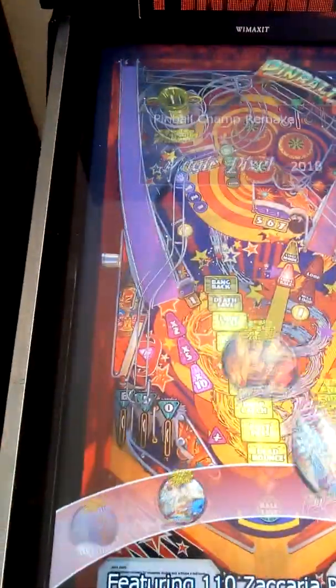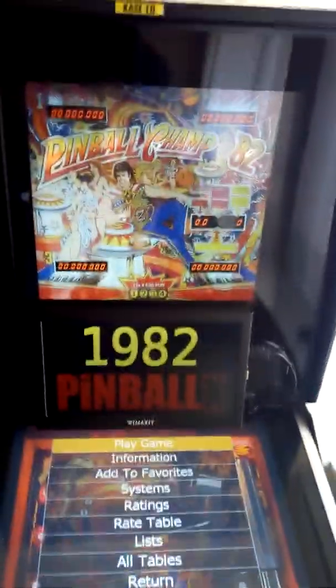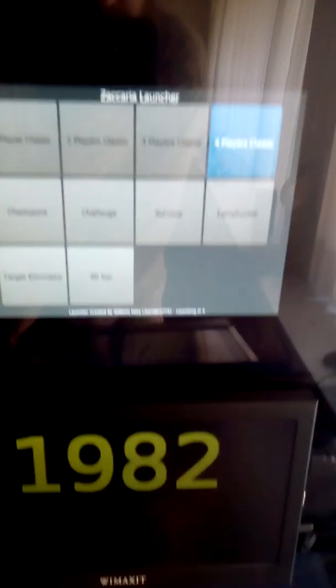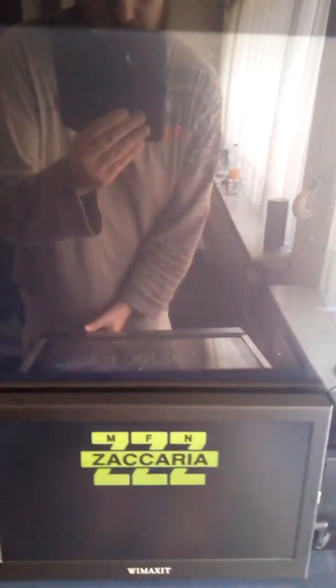I will show you now. I will select a table, then I choose play game, then my launcher will pop up and I can select a number of players — for example two players — or I can select a single player game mode.